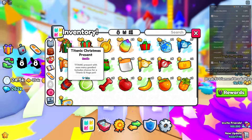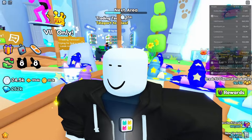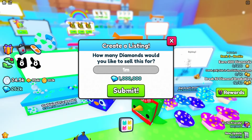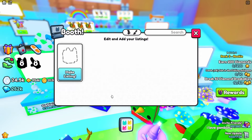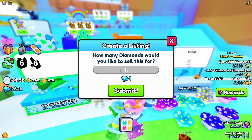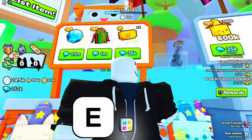So from the last video, I had spent my diamonds on a titanic present and also a glitchering charm, and these have gone up a lot in value. I'm going to sell a titanic present for a clean 1 million diamonds, and I'm going to sell a glitchering charm for 1.1 million diamonds as well. And while I'm here, I may as well throw up a spinny wheel ticket.